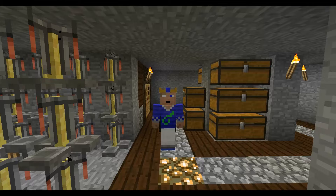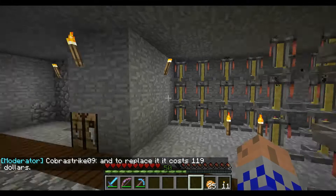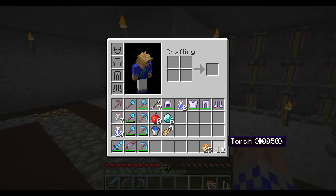Now first things first, you go back and you get F1 mode off. And you've got to empty your inventory of everything but, let's say, your sword and your food and torches or something.